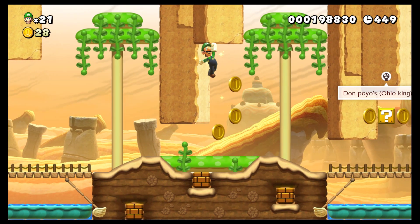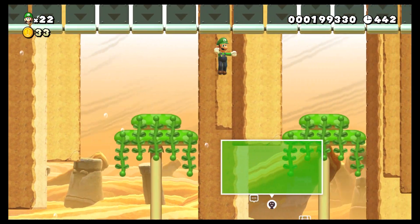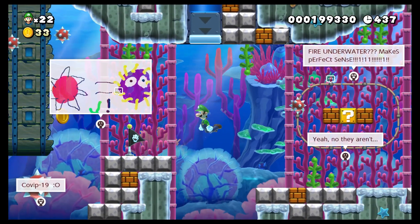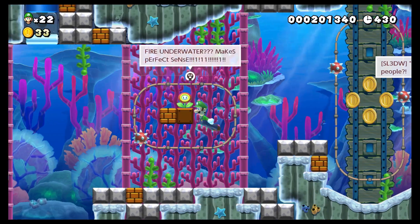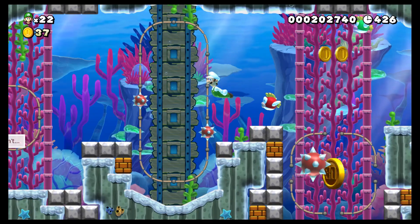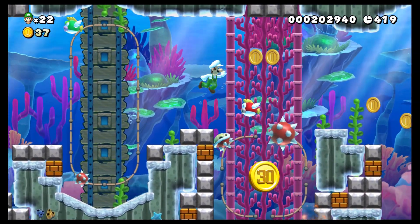Three! Do all of these threes stand for NSMB3? Is that why they're there? Alright, let's keep going. Still haven't taken any damage, so that's always good. Wait, is there something hidden here, just judging by the pattern of those blocks? Maybe not. There is a 30 coin, though.